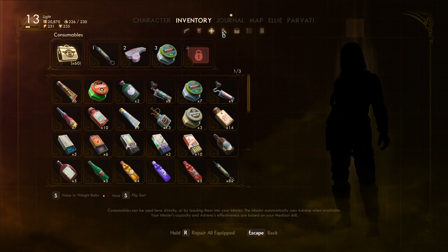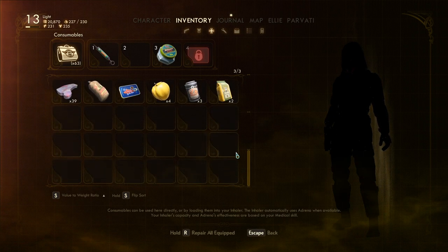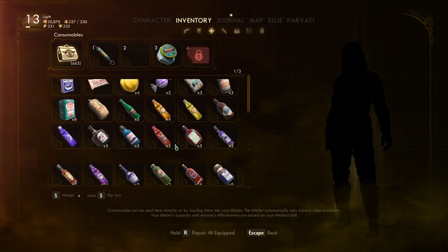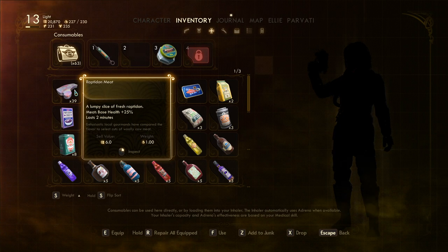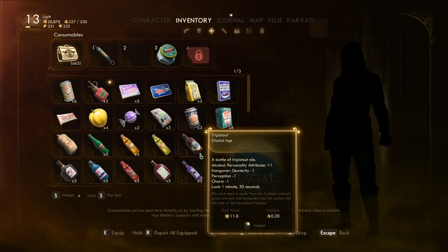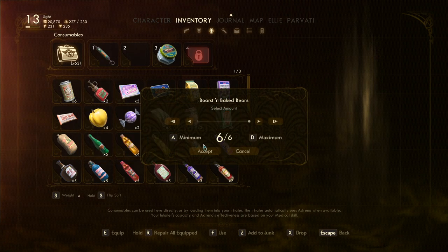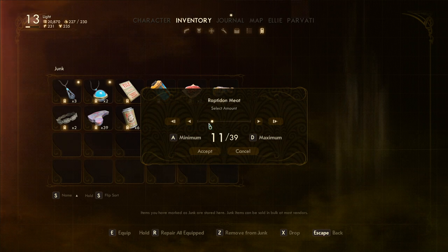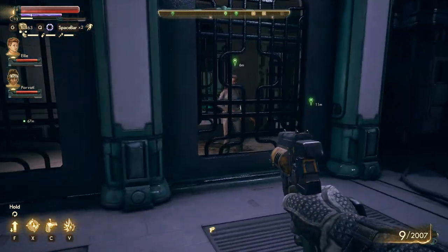We got raptadon meat — what if I just drop it? How much raptadon meat do I have? Let's go with pure weight — we got 39 raptadon meat and I should just add it to junk. I can also drop it. Can I mark something as junk so it's permanently junk? Maybe the big beans should be junk and I can drop some of this — let's drop 10. I probably shouldn't pick that up at all. Oh — Cassandra! Fancy seeing you here — so I kind of went around. There's nothing else in this lab.